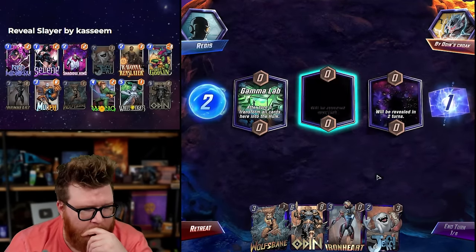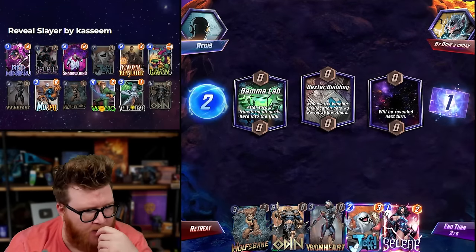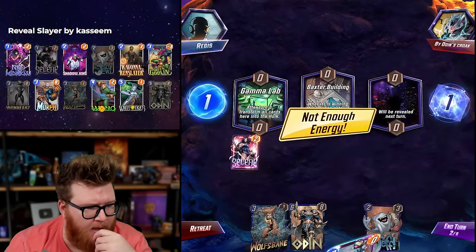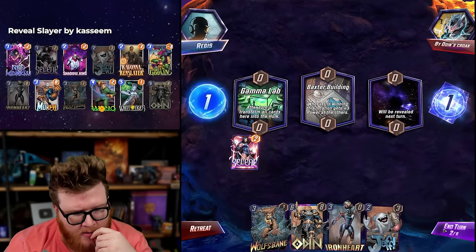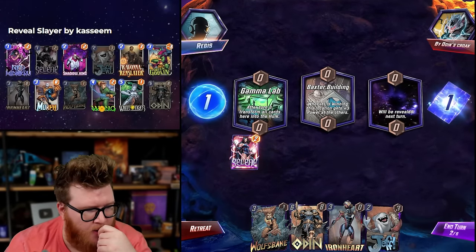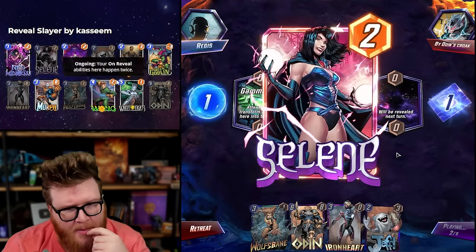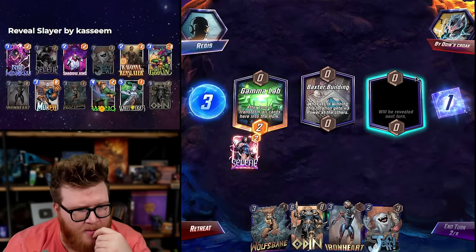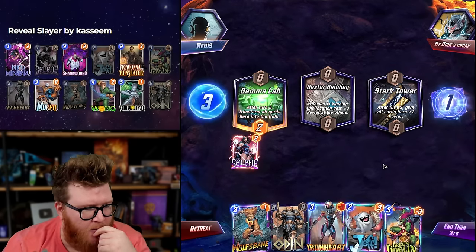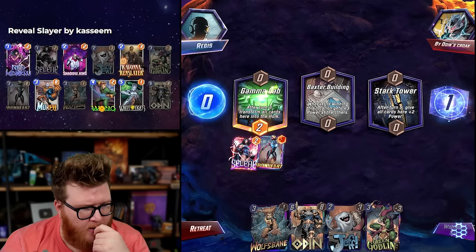Gamma Lab — I mean I think I'd rather have a Jeff be a Gamma Lab almost always, right? We could also just Selene and then Ironheart, because Ironheart's going to get hit and then she just turns into a 12. The opponent potentially gets to play their Selene card into Gamma Lab as well, although it could be something like Iron Man or Patriot they don't want to play there. So we'll just throw in the Ironheart — that's fine. Just get some Hulks. This obviously exposes us a little to Shang-Chi, particularly with Zabu.